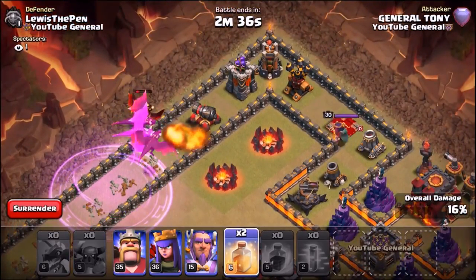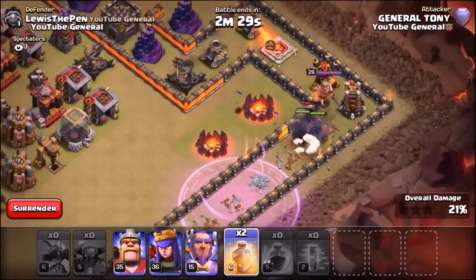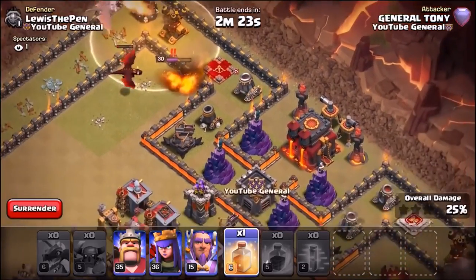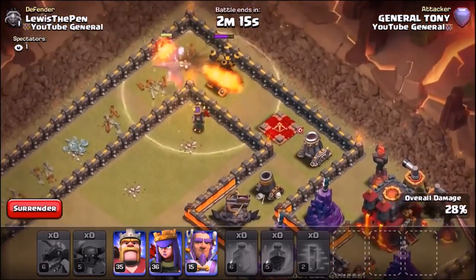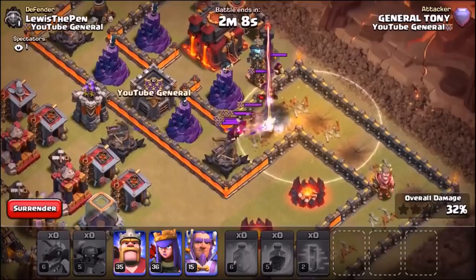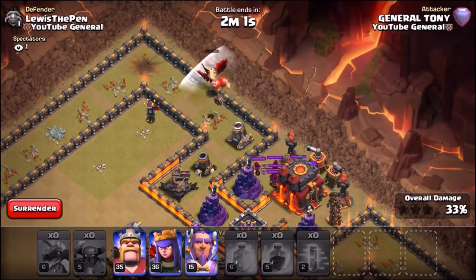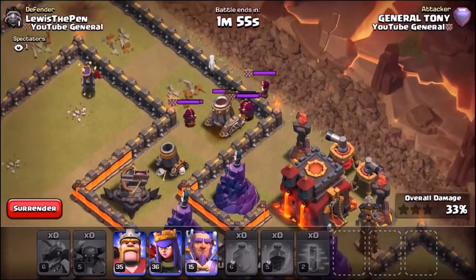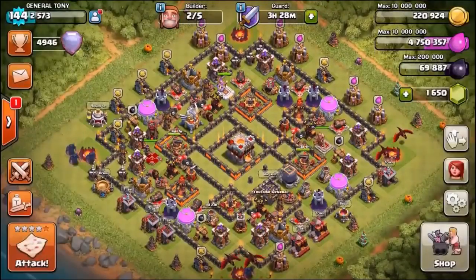The first air defense has been taken out, but the dragon on the left is taking a beating. It looks like the PEKKAs are actually winning. We have to drop the heal spell because that air defense is probably killing the dragons. We've lost one PEKKA — we've already reached the inferno towers, and it looks like we've lost three dragons. Then the defending clan castle comes out and takes out the PEKKAs. The wizards took out the PEKKAs first, which was a bit unfair, but rules are rules — the dragons lasted the longest and take the win.